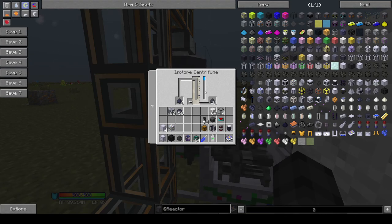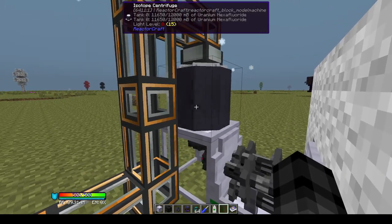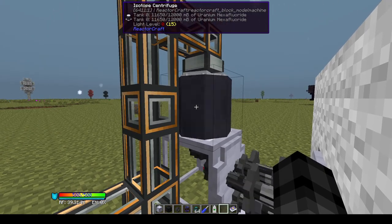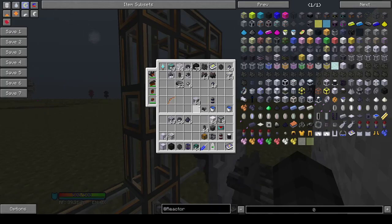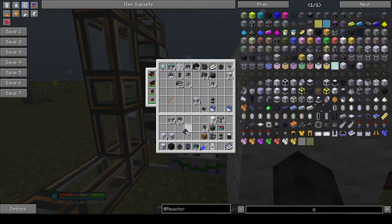You don't need to construct a high temperature gas reactor before building a fission reactor, but the fission reactor is a little more resource intensive to get the most out of it. Usually I build a pebble bed reactor first and then a regular fission reactor. You take the enriched uranium dust, form it in a crafting table, and you get out the uranium fuel pellets.